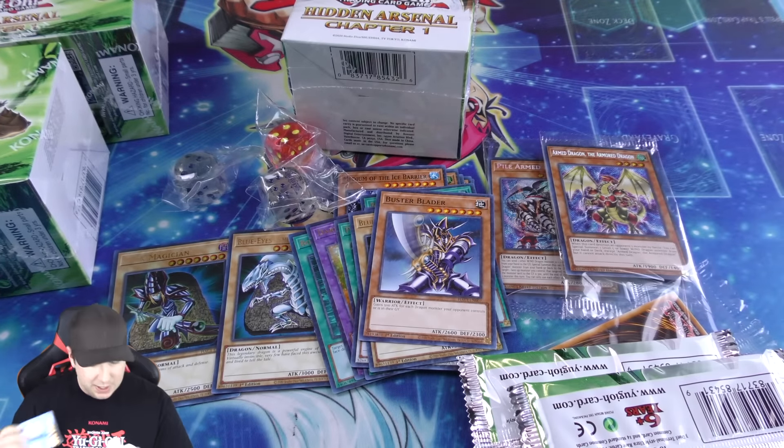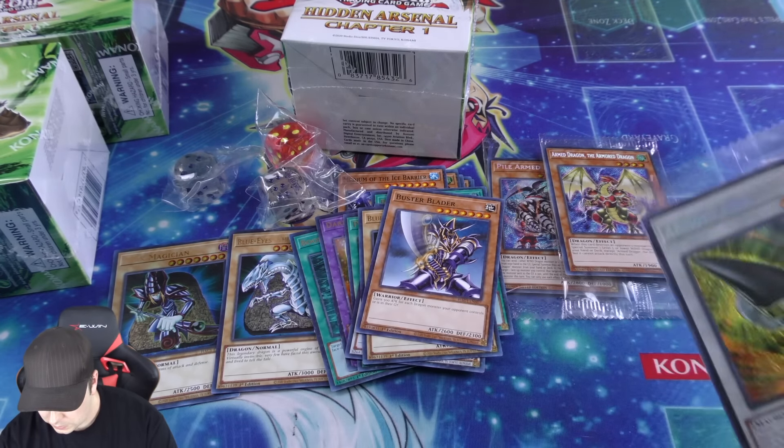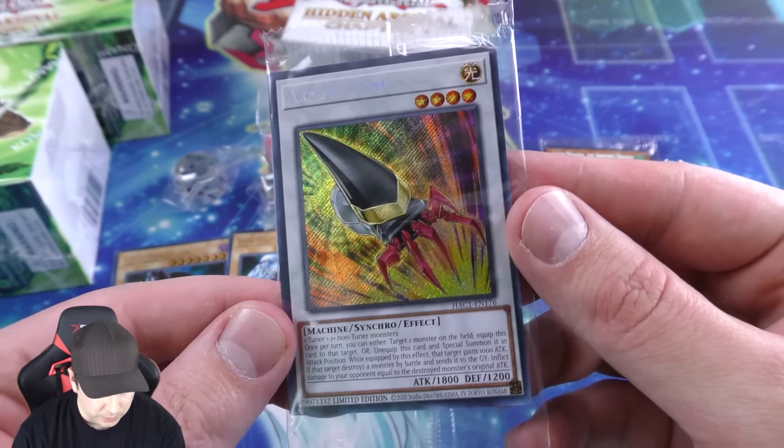Two booster packs and the strategy guide in that box. And oh nice — Armory Arm as a secret rare, very beautiful looking.